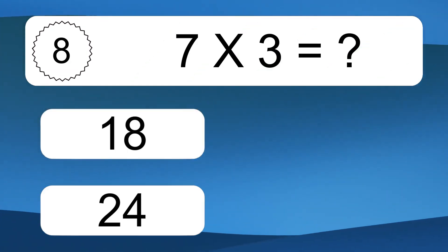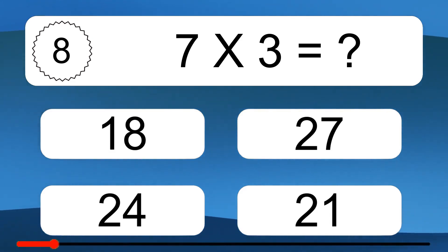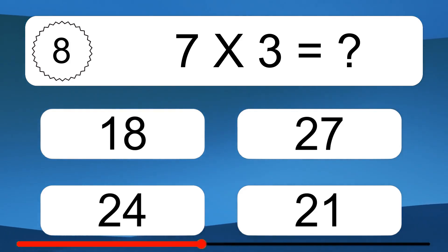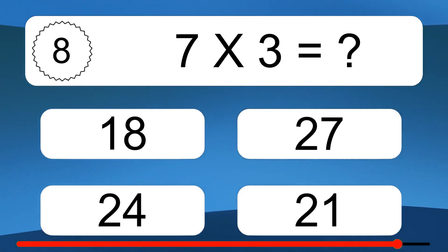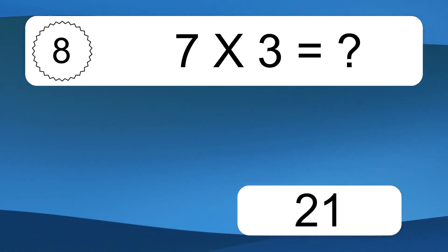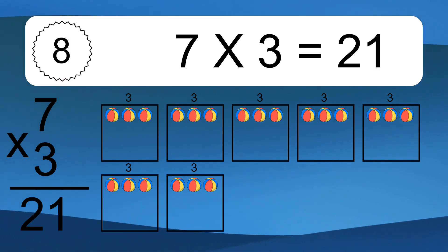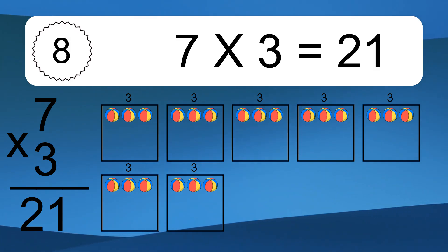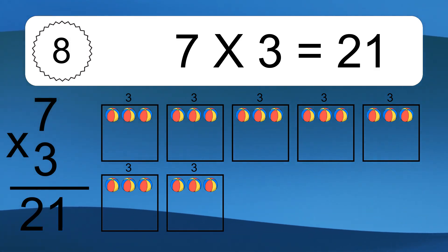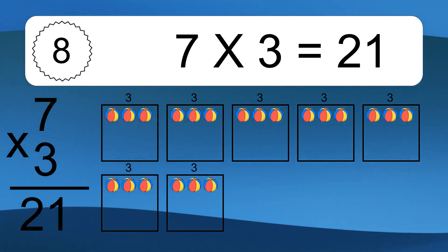7 times 3 equals what? 7 times 3 equals 21. We have 7 boxes, and each box has 3 colorful balls inside. If you count all the balls in all the boxes together, you will have 7 times 3 balls. This equals 21 balls.